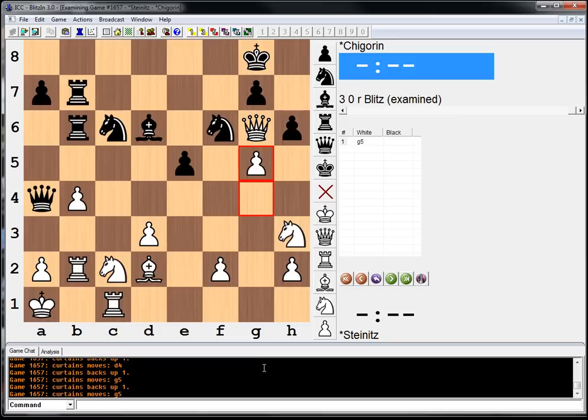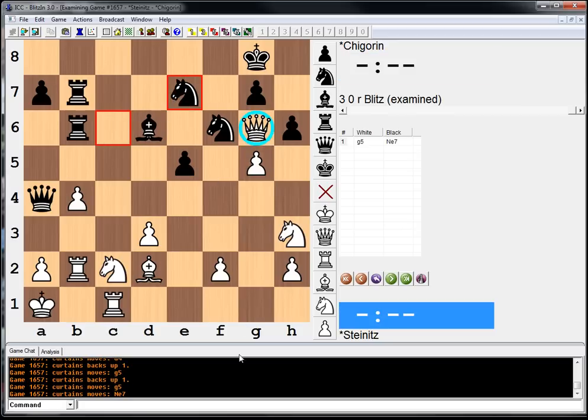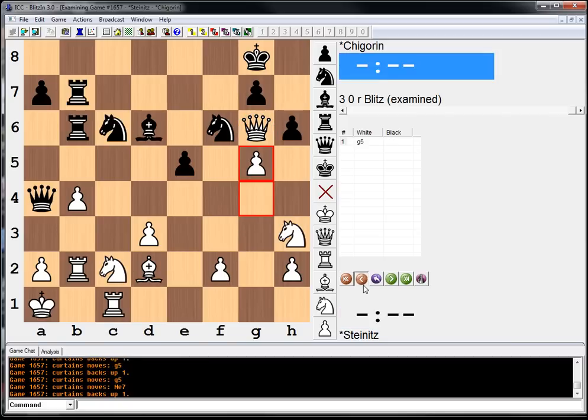If you didn't see it earlier, pause your video now and try to find it again. What black did was knight e7, and the queen, embarrassingly, is just trapped. And Steinitz resigned — kind of a crazy blunder there.